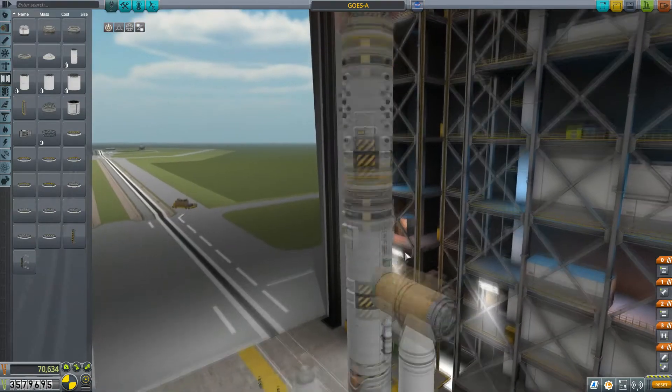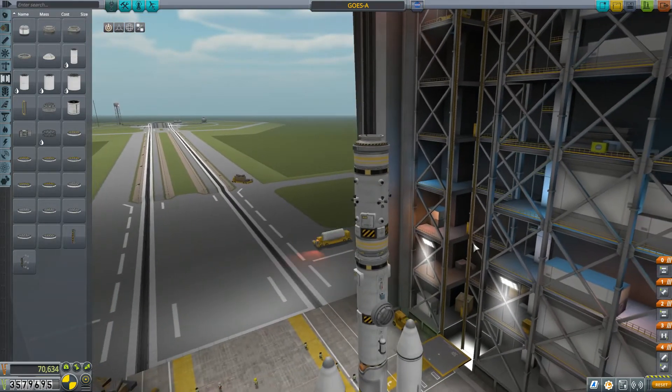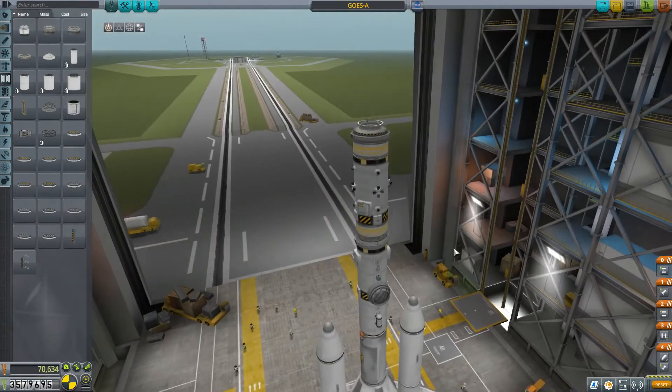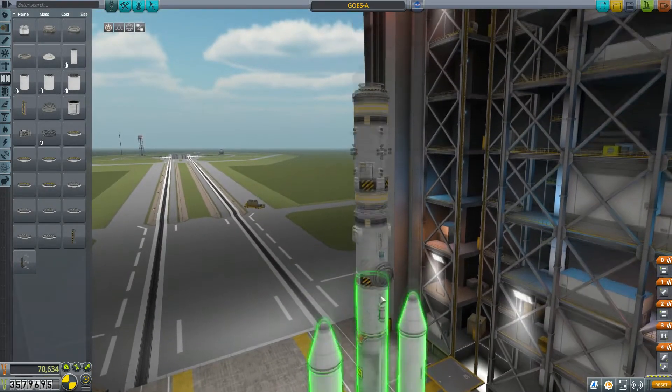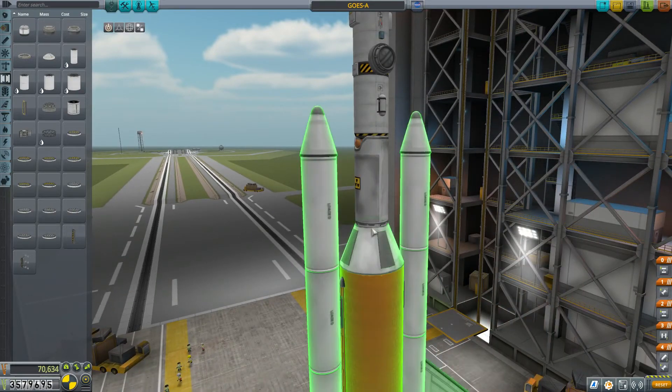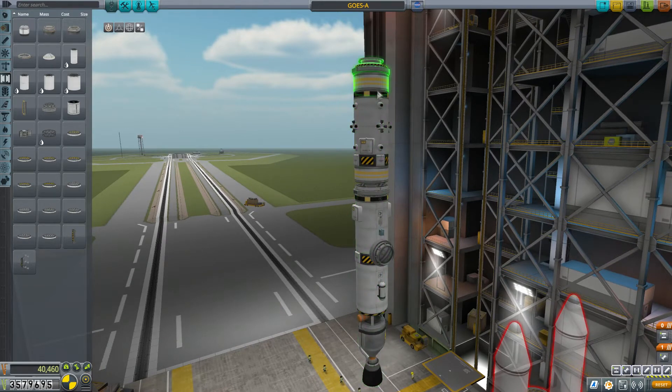So I thought I would test it out. I slapped this together pretty quick, although I spared you having to watch me try to design it because it took a while. So basically this is going to launch — there's my nuke, there are the engines. This is the upper stage and it splits into two pieces, and this piece will try to dock with this piece.